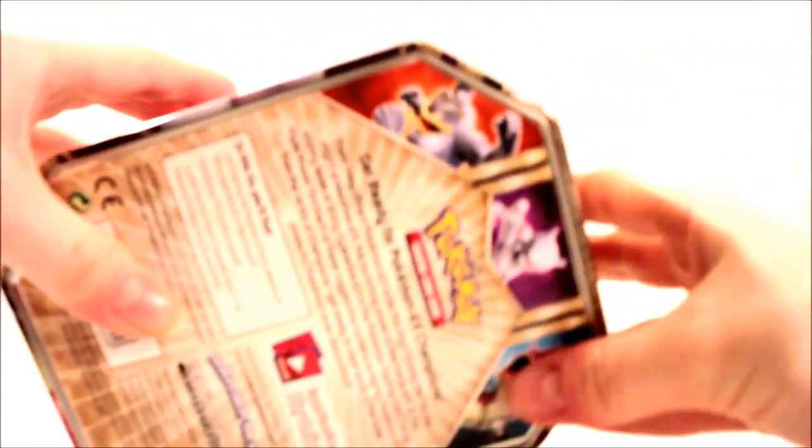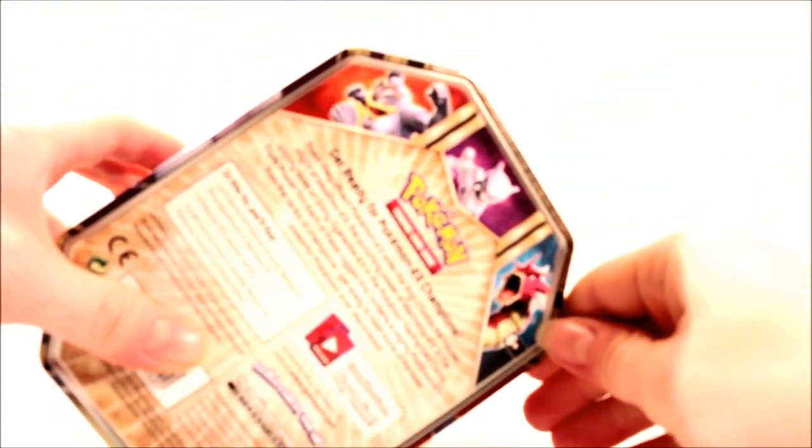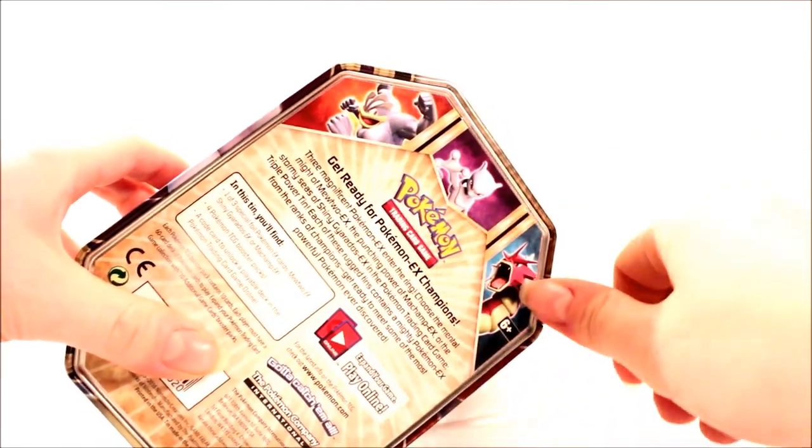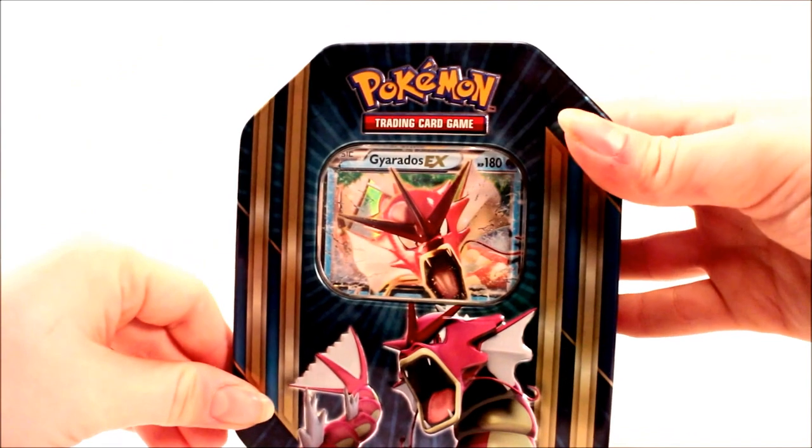You'd think with my nails you'd be able to get in. So I found this in-game. I don't know if it's early but I'm pretty sure the release date I've seen on the ones I've actually pre-ordered is the 9th. So it's not too early I guess, but there's also a Machamp tin and a Mewtwo tin. Of course we're opening the Gyarados one today.